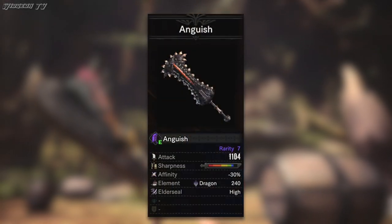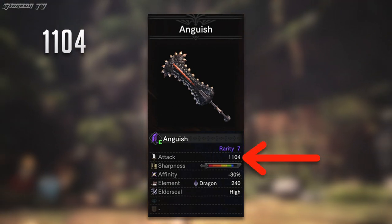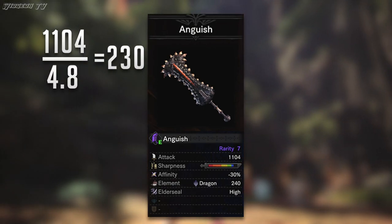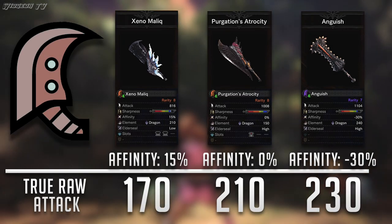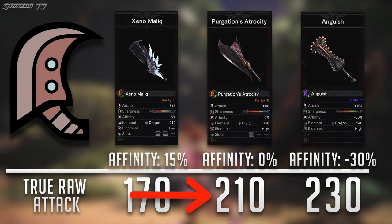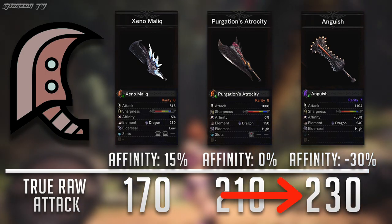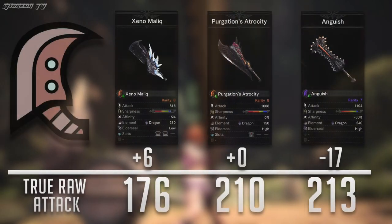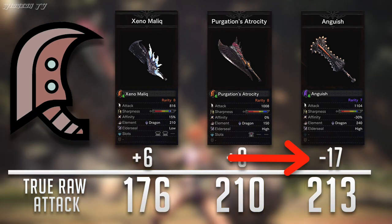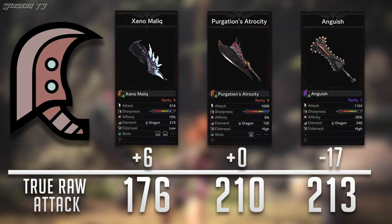So in order to compare these two skills, we're going to have to reduce these weapons' attack to their true raw form. You do this by dividing the weapon's attack value by the specific weapon class's bloat factor number. In this case, that number is 4.8. So here are the weapons' true raw attacks: Xeno Malik with 170, Purgation's Atrocity with 210, and Anguish with 230. Now when you adjust all of these for their base affinity, you get something a little bit different. Xeno goes up by 6, Atrocity obviously stays the same, and Anguish is reduced by 17. Now that we have these weapons' final attack value, let's start applying these skills.